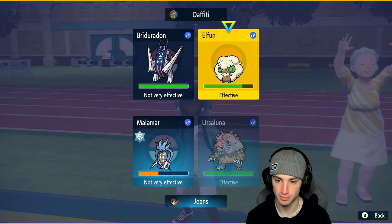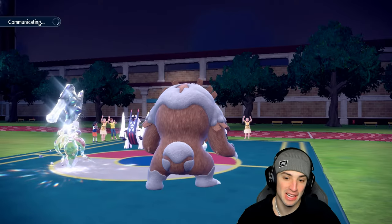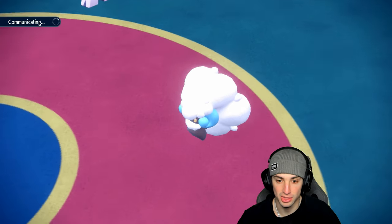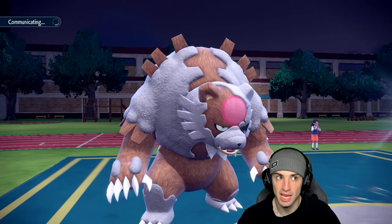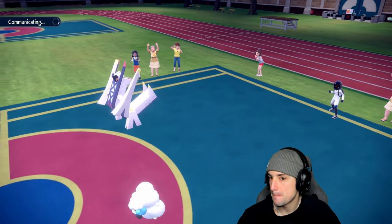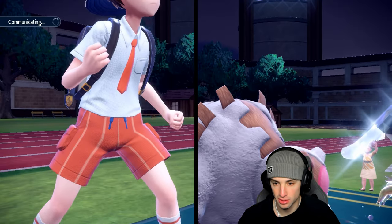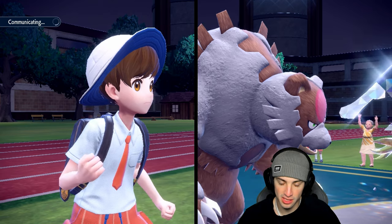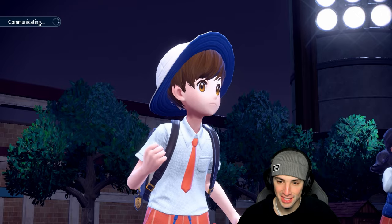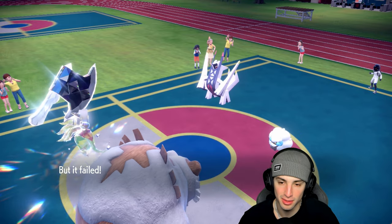I might Superpower into Archaludon and then Blood Moon the other slot. That's the plan. Superpower goes in, Blood Moon is ready to fly and get rid of Whimsicott. My plan is working out — pop Trick Room and just play off it. If I lose a Pokemon, Trick Room ends and Jolteon comes in the back to clean up. Malamar is plus three on Attack at this point — that's absurd! Archaludon double protects, but it doesn't work out.